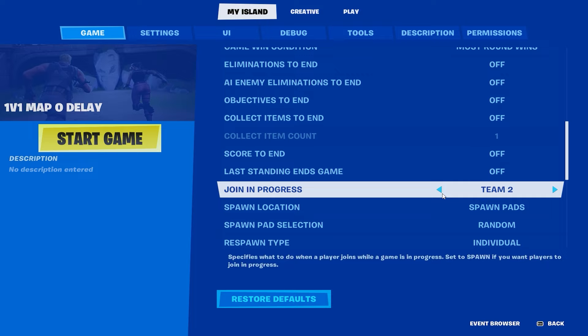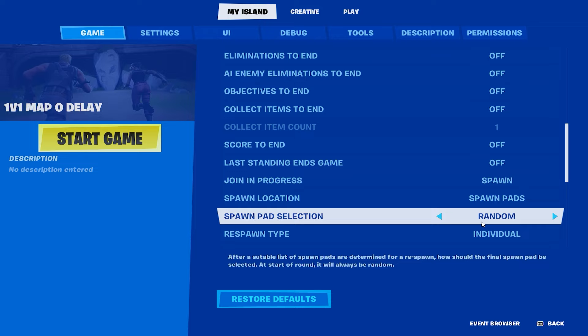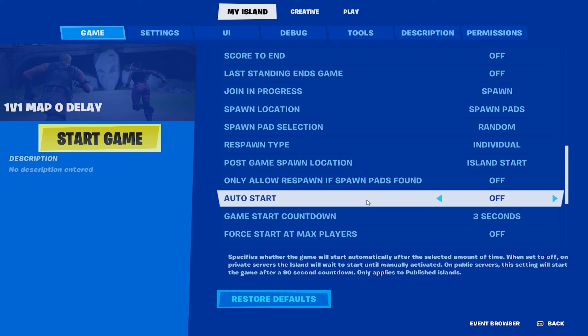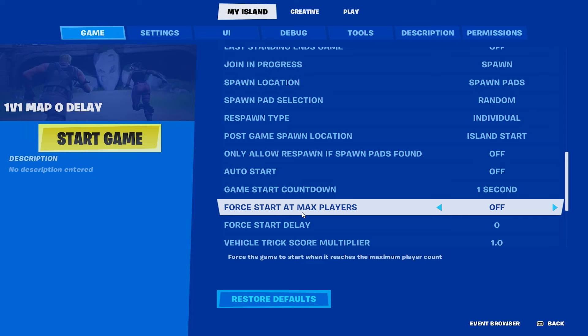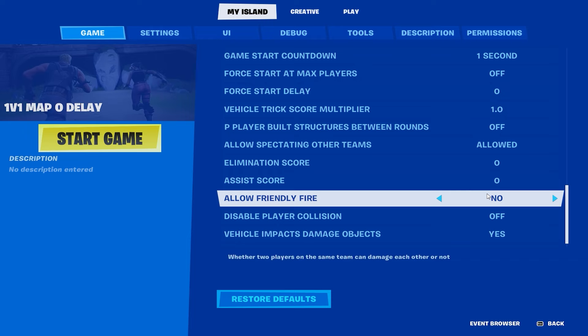Game win condition eliminations - all this stuff off. Join in progress - spawn. Spawn location - spawn pads, spawn pad selection random, respawn type individual. Auto start off, game start countdown - make it one so it's basically instant. Force start at max players, force start delay - you don't need any of that. Score, allow friendly fire - no, disable player collision - off, because you're going to want player collision in a 1v1 map.